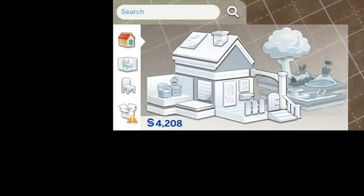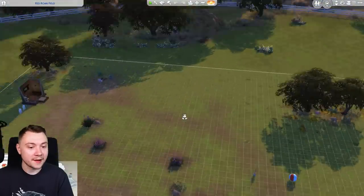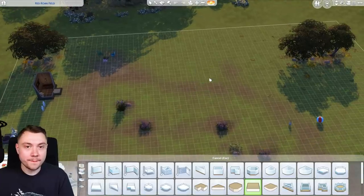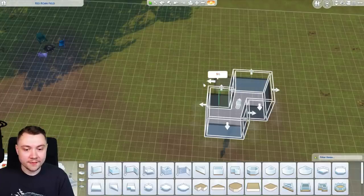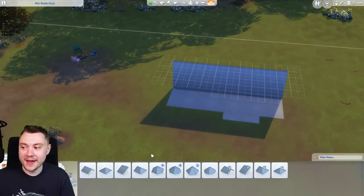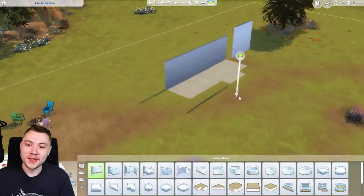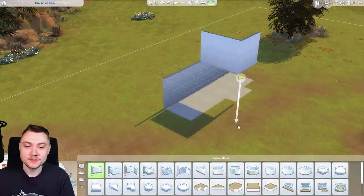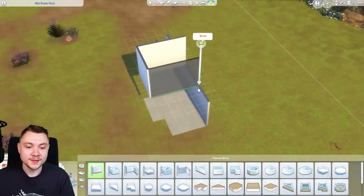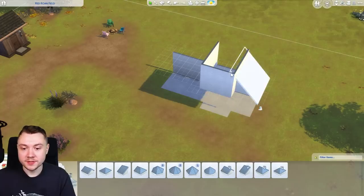Now we've got a little bit more money, I actually want to start working on a house - obviously bit by bit. These little foundation things are free. We don't have enough money to make a proper house but we can try and make a good start. You're probably thinking what the hell are you doing - this looks absolutely mental. You gotta trust the process.